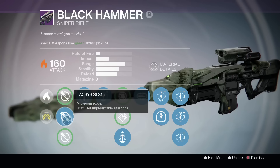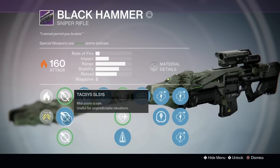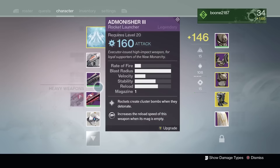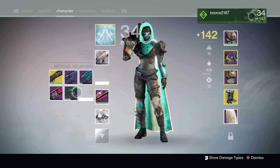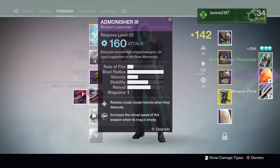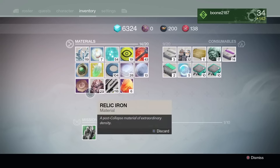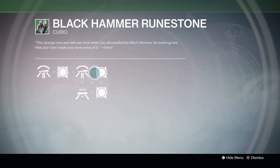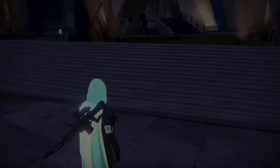Bungie has given you an incentive to get rid of your Black Hammer, and it's quite amazing what you can get from it. Without the Precision Mag bonus it's a pretty much useless sniper rifle — you could use Patience and Time or something else for better results. But first, get rid of it and you'll get the Black Hammer Runestone. When you dismantle your Black Hammer you'll get a quest item. It says 'this strange rune was left over when you dismantle the Black Hammer, its markings are high but I can't make any sense of it,' said by your Ghost. It looks really weird and kind of hard to understand at first — it looks like a skill tree but it's really not.